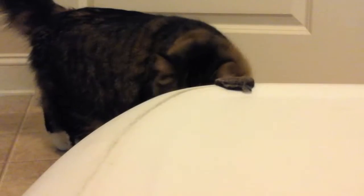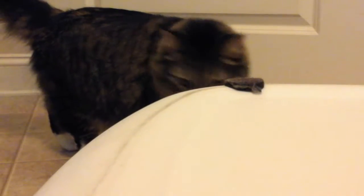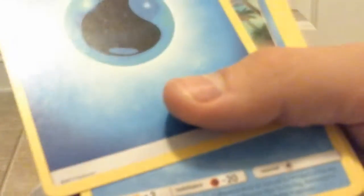Ignore the cat. Water energy, water energy, whole bunch of water energies. Cincino, electric energy, Nosepass, Popplio. Oh, Togedemaru - I have to have this. Lanturn, Shellder, electric energy, Cloyster, Corphish, Golduck. I have to have that deck. I love Golduck. Golduck, Togedemaru, love him. It's my favorite Pokemon of all time.